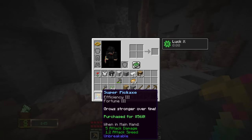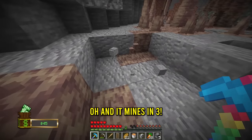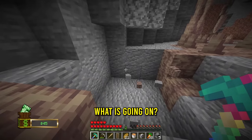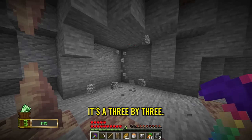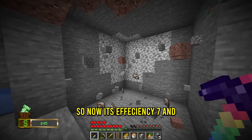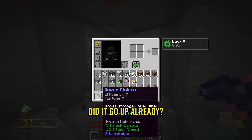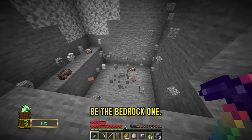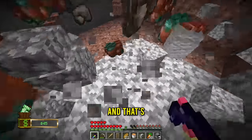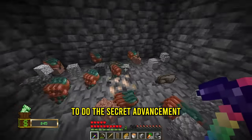Let me go down. How does this work - it just grows stronger over time? It upgraded! Now it's a stone super pickaxe - it has fortune now. If I keep mining does it upgrade again? Now we have the iron version, which is fortune two, efficiency two. Oh my gosh, this is actually a pretty good deal. Now we have gold, getting even stronger, and it mines a three-by-three. Now it's diamond - now it's emerald - now it's netherite with efficiency seven. I think this might be the bedrock one. We can do a lot of mining now, and there's only one thing left - get to bedrock to do the secret advancement.